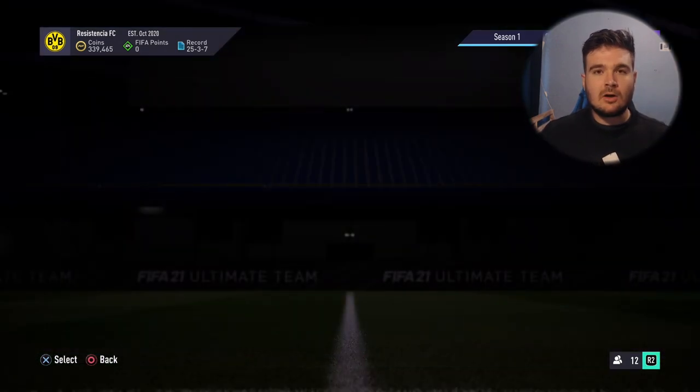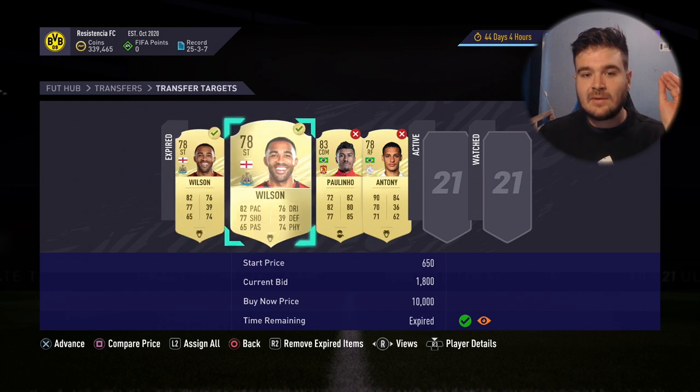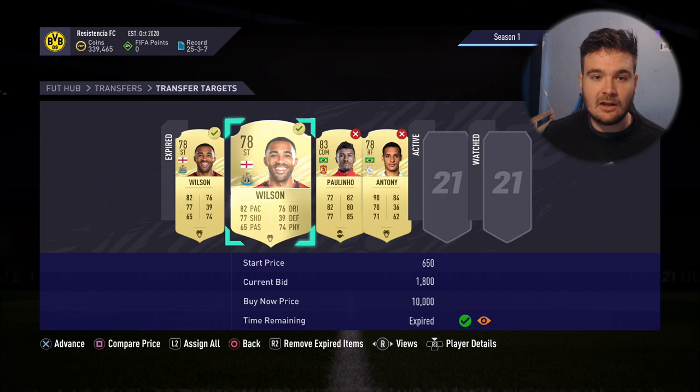We're going to go into my transfer targets because I've picked up a couple of deals - we've got Wilson and a Hunter, two Wilsons and a Hunter for 1,800 each. When you sell these cards, there's a glitch on the system where the chemistry style changes to Basic rather than Hunter in the sold section. Don't worry about that.